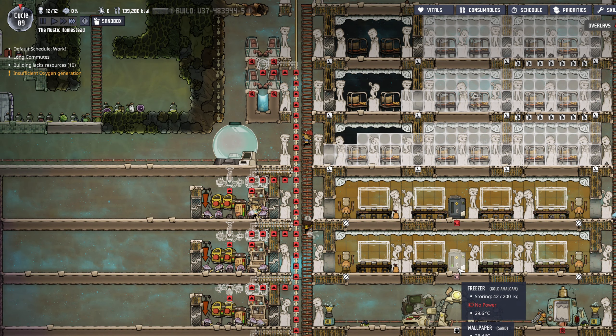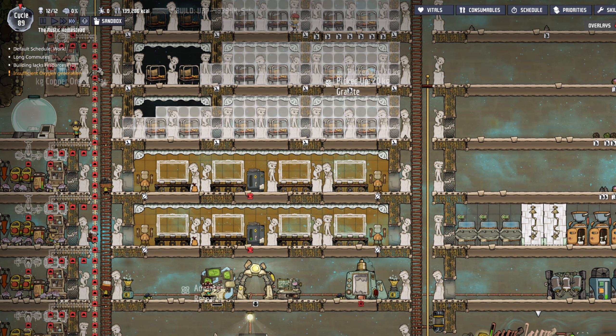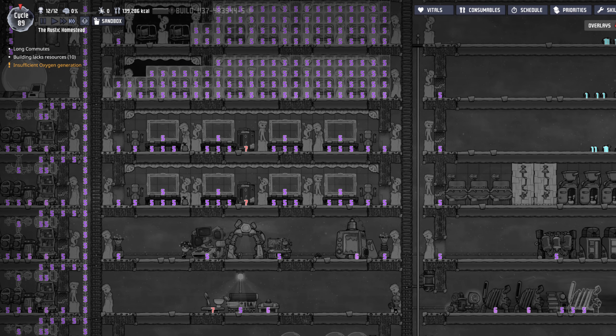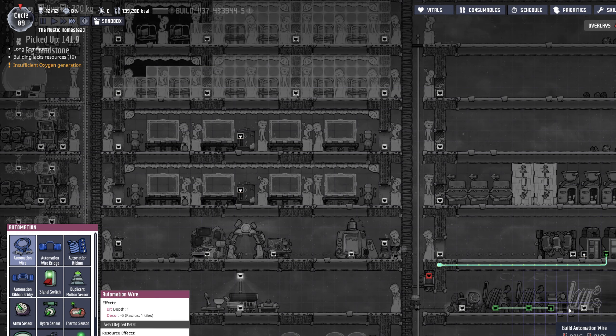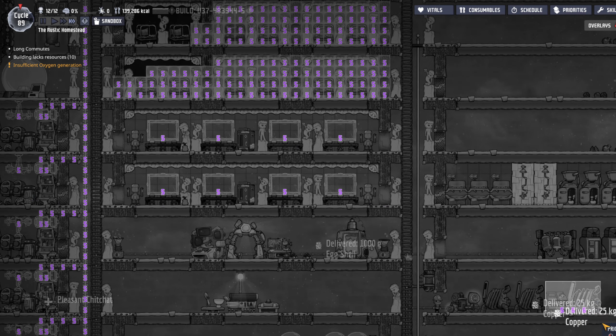That's a good call-out. Why is there no power? This is where we add our next coal generator — we can have three on here, no problem. Then we need automation in addition. Construction, priority seven.